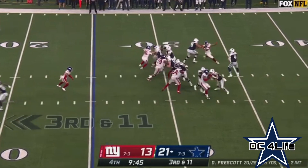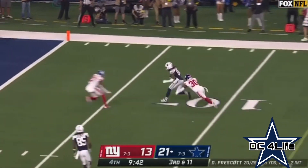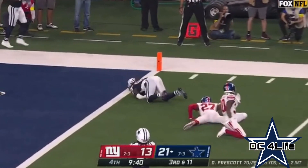Giants come with the blitz — third and long, Prescott in trouble, unloads it. It's caught — Lamb inside the 10, tackled down at the 2.